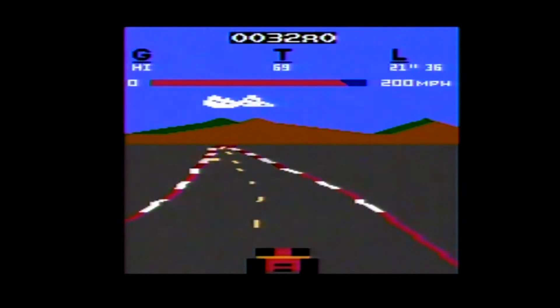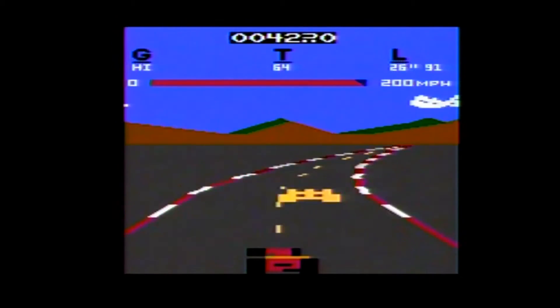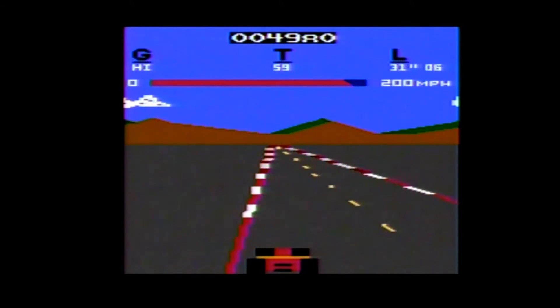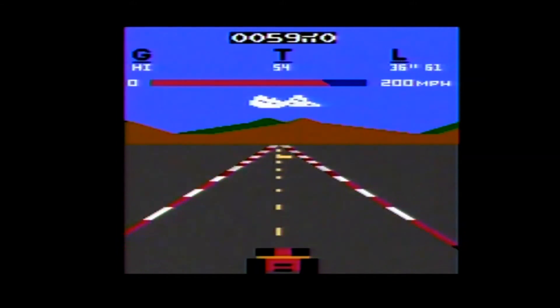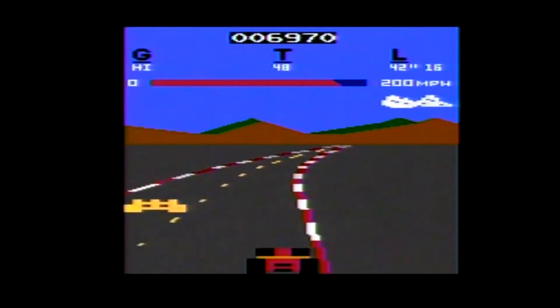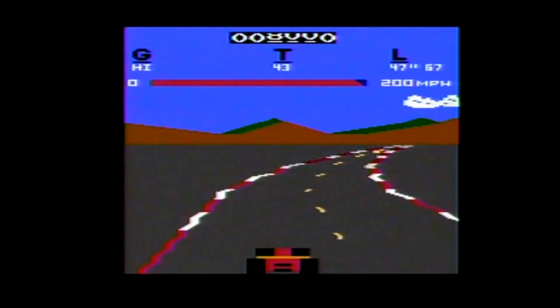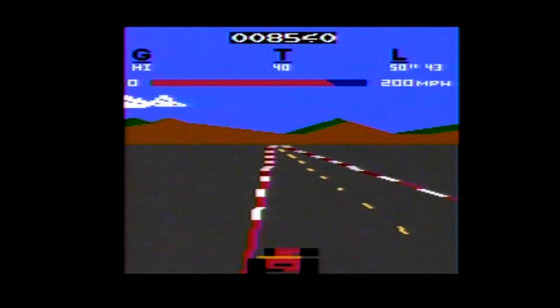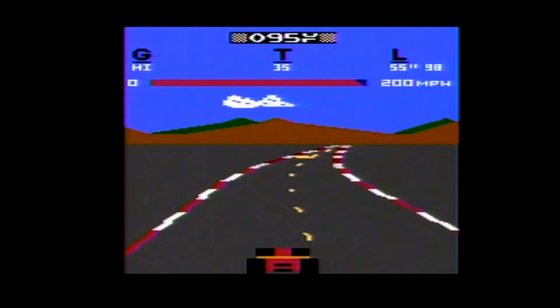Pole Position is a racing game for one player only and only has one standard mode of difficulty. The game consists of two races — you start with a qualifying lap. If you're able to complete the lap in 73 seconds or less, you will qualify for the Grand Prix race. In the Grand Prix race you can race up to four laps, however doing so can be very difficult since the timer doesn't allow for many mistakes.